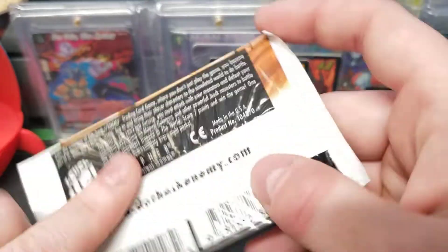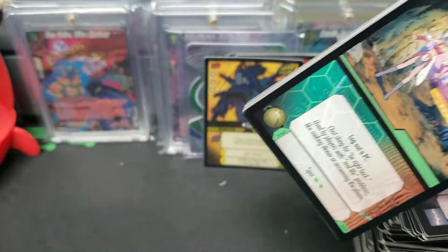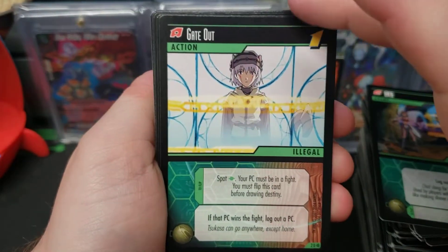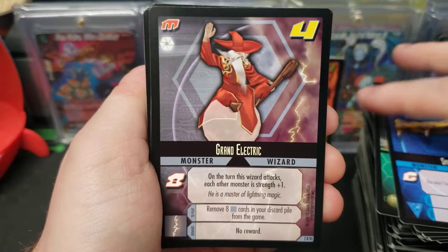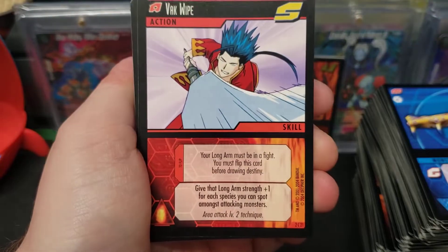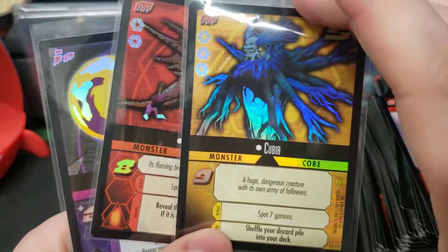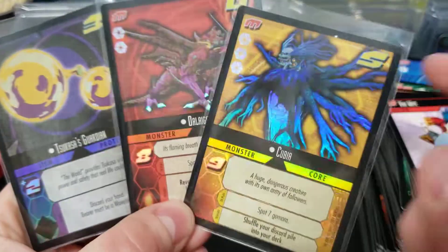Last pack — mojo time. Can we get one more extreme rare? Grand Electric, a monster wizard — dope. That'll finish us off. Please subscribe and like the video. Leave some comments if you know anything about dot hack. Peace y'all.